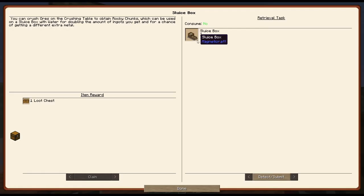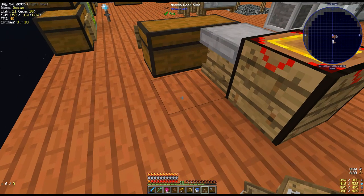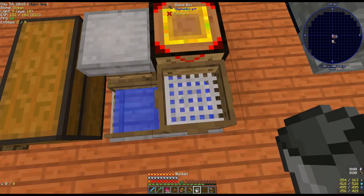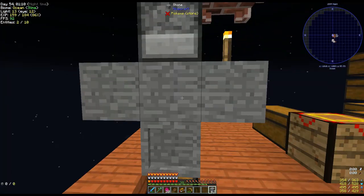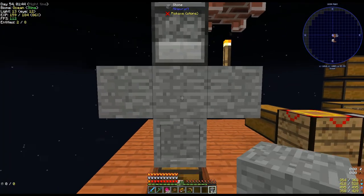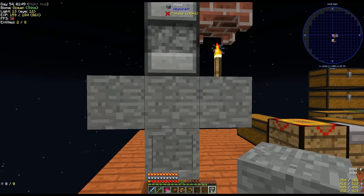How will I double my ore? Using the sluice box. One iron mesh, one sluice box. Let's place that here next to our crushing table, and right click it with water to fill it. The water doesn't seem to last, let's move it next to our pitcher plant. Now let's start making ores. This process is pretty slow, but soon we'll make a smooth stone generator on top of this stone casing so that we can make our ores faster.